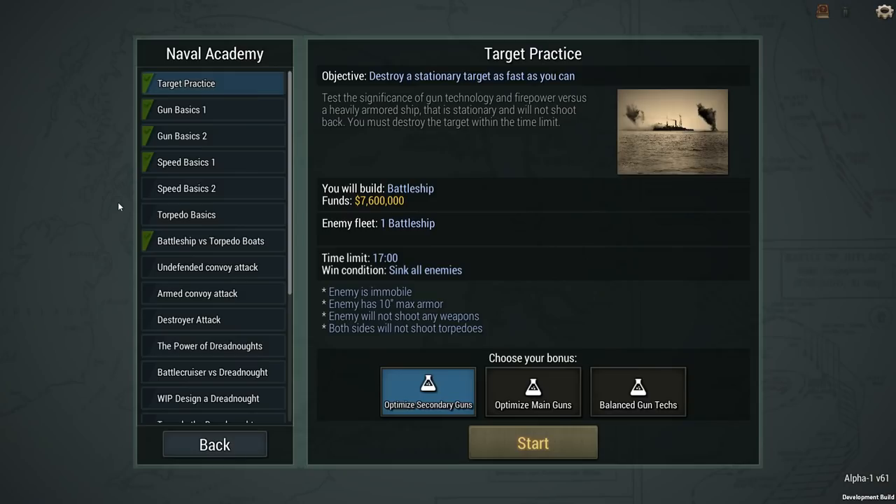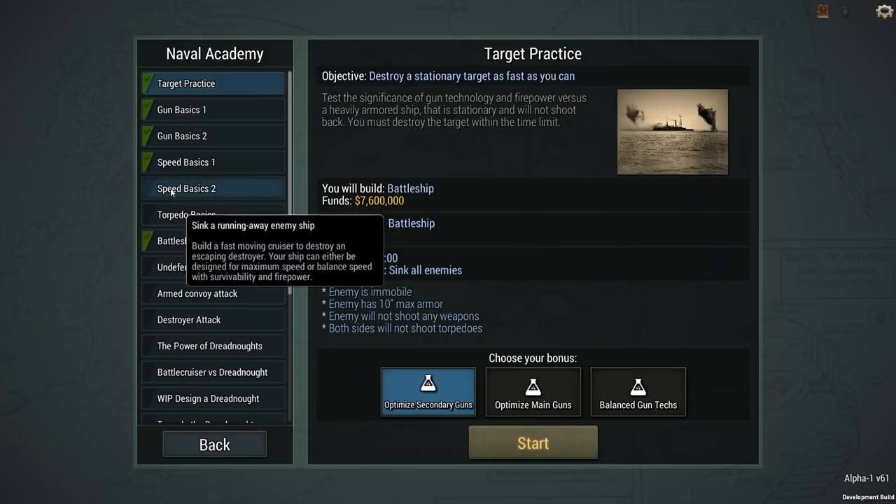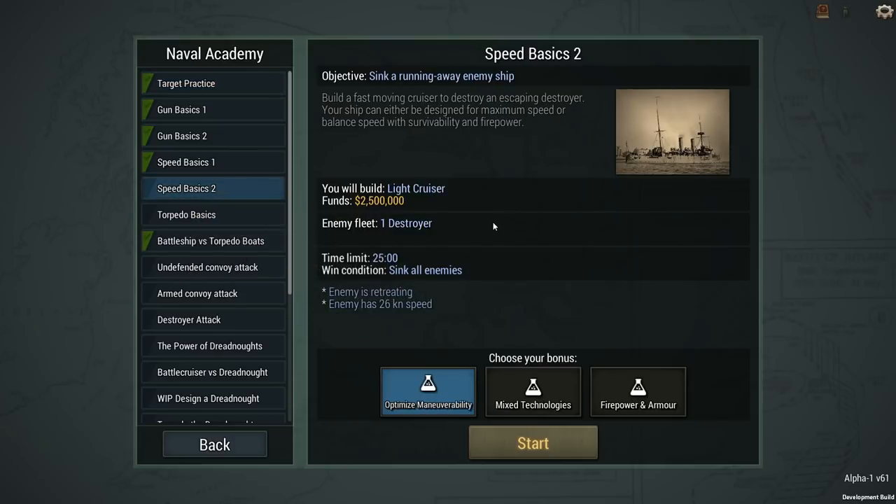We're going to be playing the Naval Academy, which is the only mode in the game so far, and we are going to be playing Speed Basics Level 2. This is a pretty simple mission, but it is the first time I'm going to be showing off designing a light cruiser or a protected cruiser. In previous videos we looked at creating an armored cruiser, but we have not yet looked at creating a protected cruiser or a light cruiser.